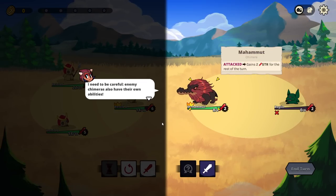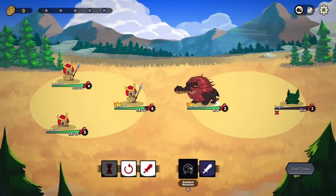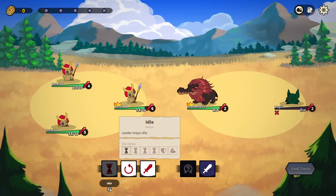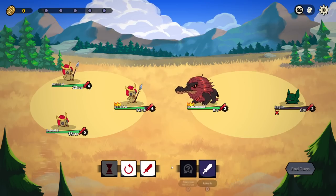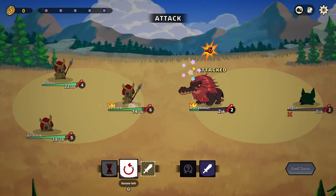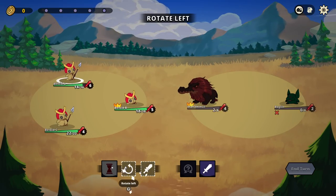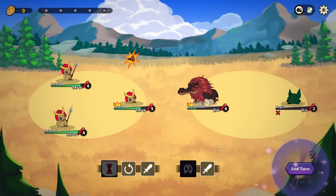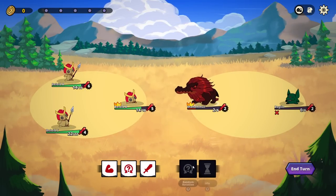I need to be careful. Enemy chimeras also have their own abilities. When attacked, gain two strength for the rest of the turn. Random rotation. So I'm assuming that these are basically... do we not have to use that? Seems like maybe that is the case. We'll give you a little smack, and then we shall... sure, we'll do a rotate and then we'll have you get attacked. Why not? This is interesting, it's like a normal turn-based RPG thing.